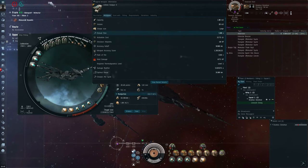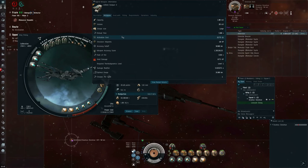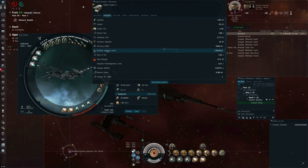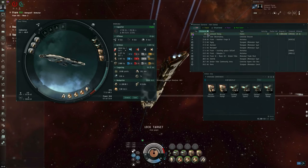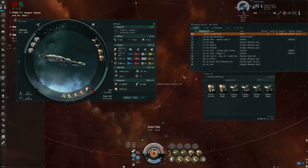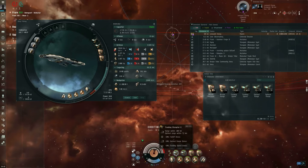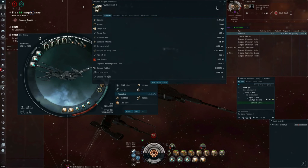So that's turrets in a nutshell. Let's move on to the actual tracking disruptors. The railgun has this optimal range, this falloff, and this weapon accuracy score — these numbers dictate part of the calculation of how likely I am to actually hit something. This is where the tracking disruptors come in. If I target-lock the Raven battleship and activate a tracking disruptor, that starts to interfere with those numbers.